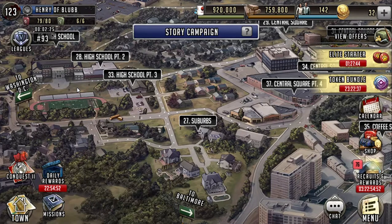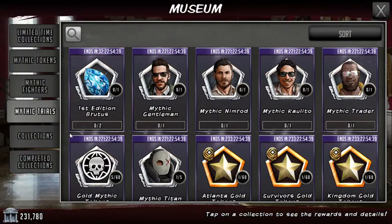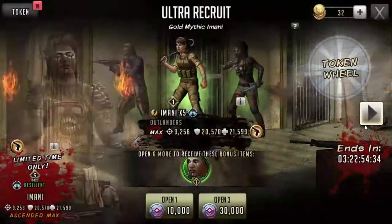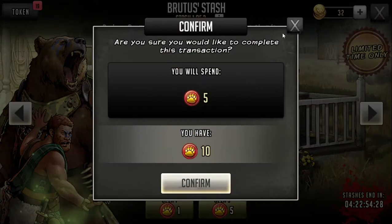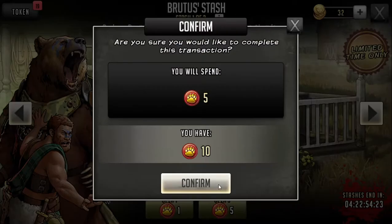Hello everybody, this is the Entertainer back at y'all with another video, and I'm kind of excited for this one. I'm about 200 away — I'm getting Brutus from the stash. It only has 25 but I've done two and took a little bit of a grind. I got 10, so I'm gonna be doing 10 pulls for my second copy of Mythic Brutus. We're gonna do the first five right now.